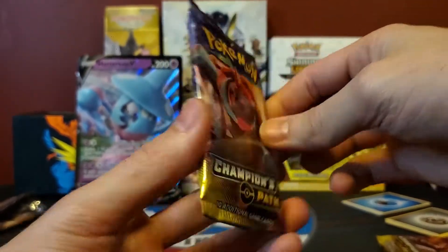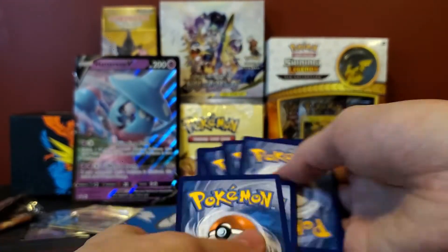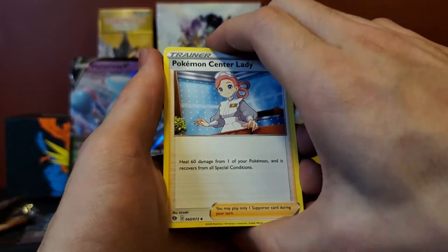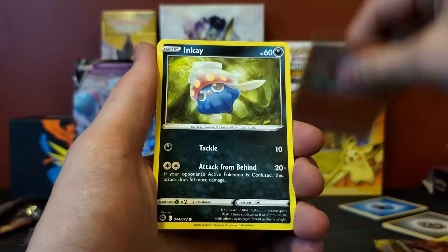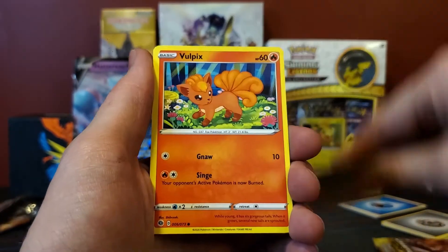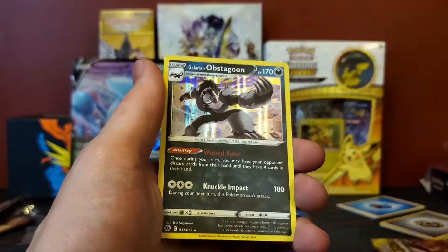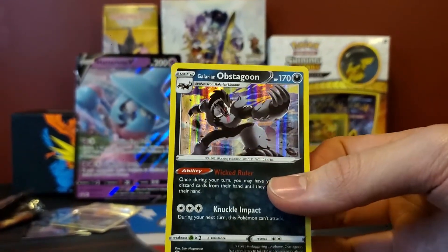Pack number three with a Grass Energy: Pokemon Center Lady, Hop, Victini, Inkay, Hatina, Kakuna, Rockruff, Vulpix, a Beedrill, and a Galarian Obstagoon for the holo rare.